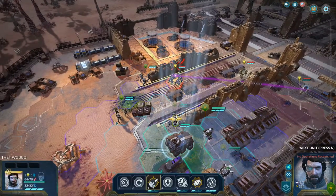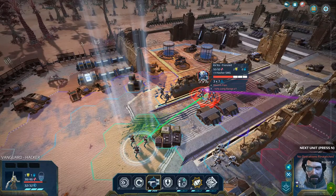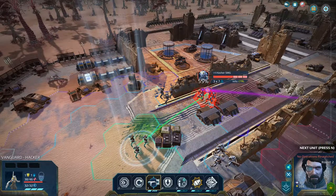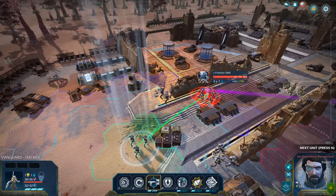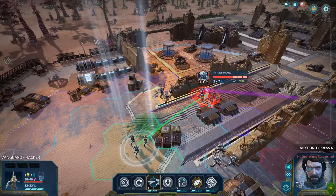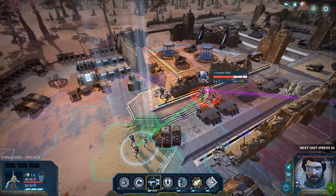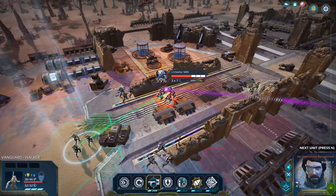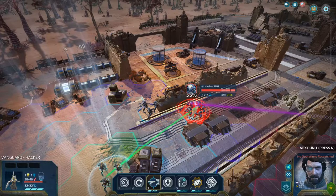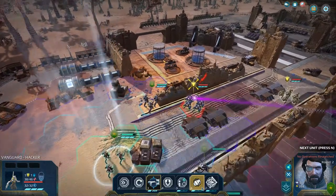So we only have 55% chance to hit here. The accuracy works like this: if your accuracy is 75%, you technically have a 100% chance to hit, but a 25% chance to only inflict a grazing blow — which does less damage and can't stagger enemies, so you can't take away their action points. So you can't take away their action points. We technically have an 80% chance to hit here — a 20% chance to miss, and a 25% chance for only a grazing blow.